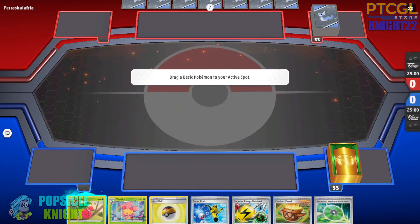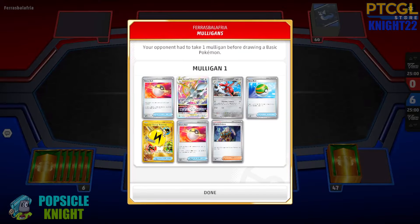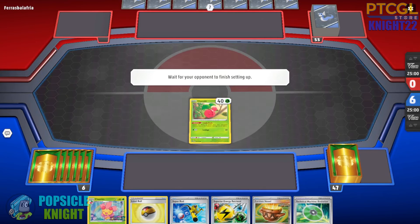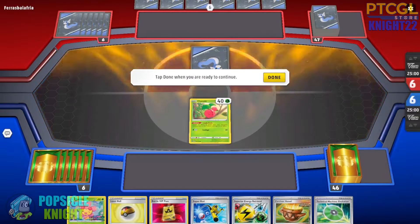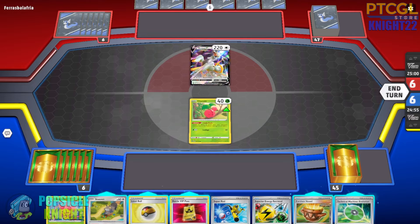Alright, onto our first match. I actually won the coin flip here. I do prefer going first with this build since we have a lot of Stage 1 Pokemon that we need to evolve into, so I like setting up my basic Pokemon in my very first turn. My opponent will mulligan — they have Arceus V-Star and Sizer, very interesting attackers. We are going to start with Squovet in the active spot. It is a little bit dangerous because since my opponent will go second, they could attack on their very first turn.